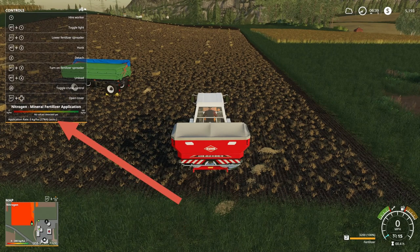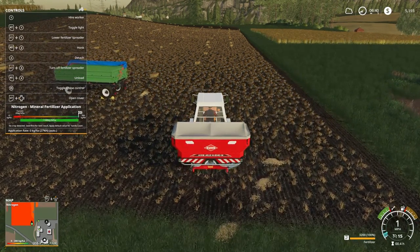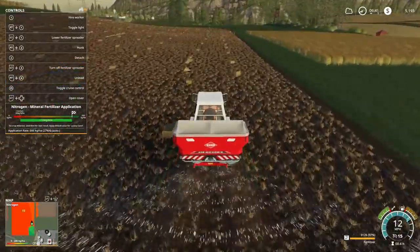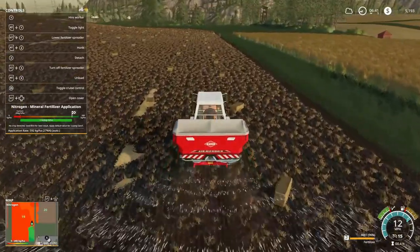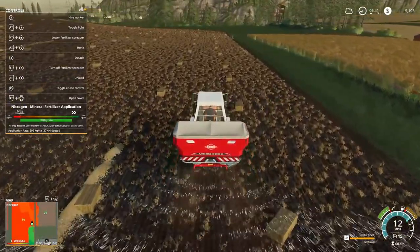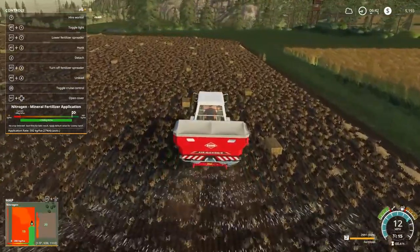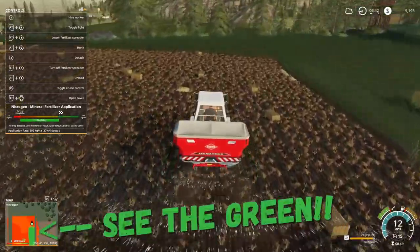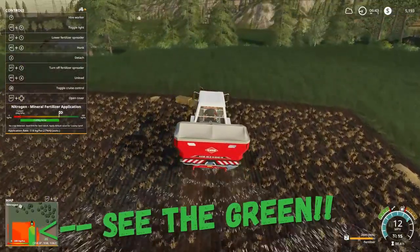We have the application rate set to auto. Let's go ahead and turn on the fertilizer spreader. There we go — now we're applying quite a bit. Normally in base game FS19 you wouldn't apply this much fertilizer. Because we have the application rate set to auto, we're applying quite a bit. And as you can see, the nitrogen in the field is going up because of our application.